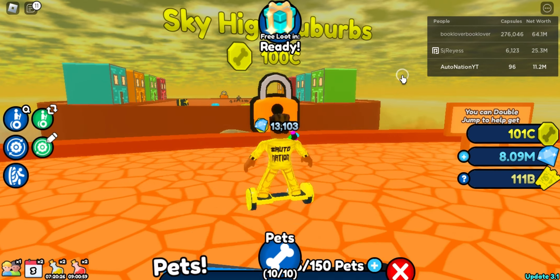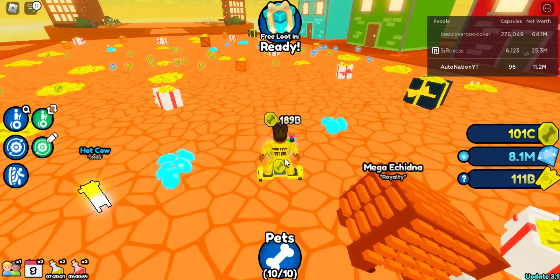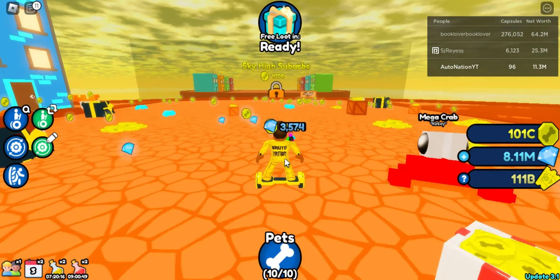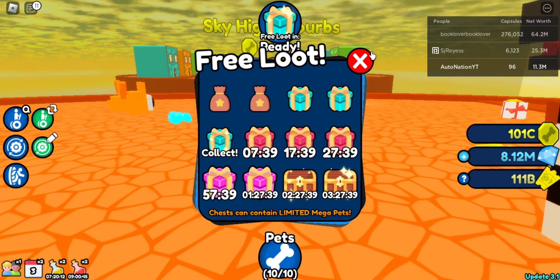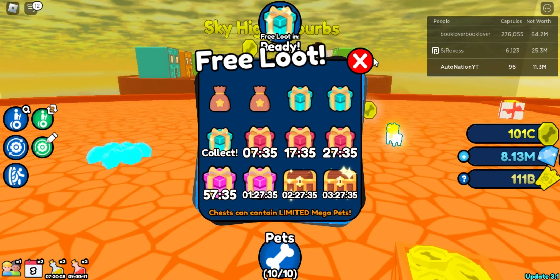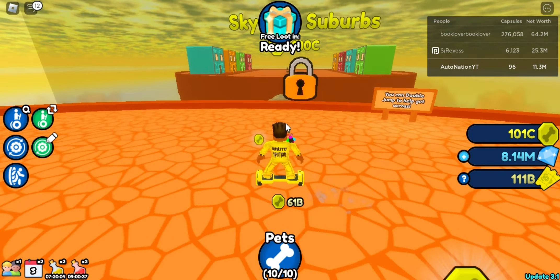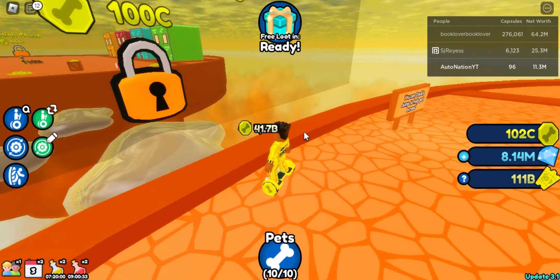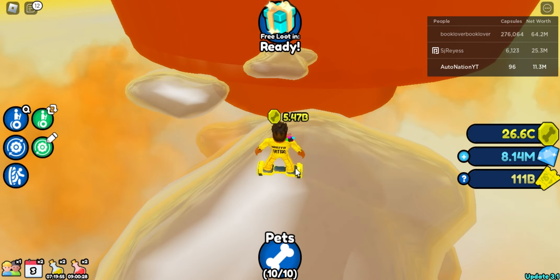The more pets we get, the faster we can destroy coins — but we can already destroy coins really fast. So I'm going to unlock this area and start grinding. Plus, these gifts also give me coins, so I can get coins from the gifts too. I only got one of them because I'm not waiting around too long.